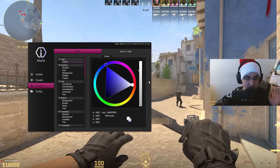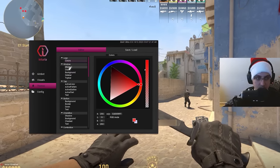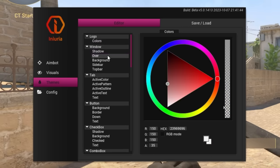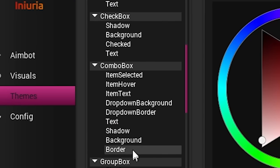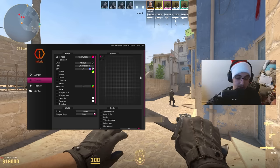Moving over to themes — basically everything in the menu is completely customizable to how you'd want it. You can do an orange-red theme and customize all of these however you like. There is quite a bit of stuff you can customize with the menu.